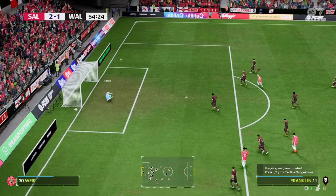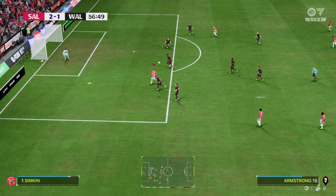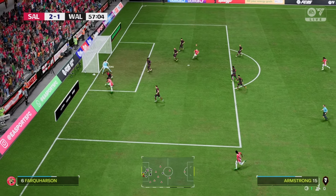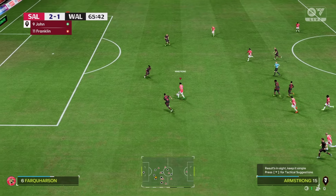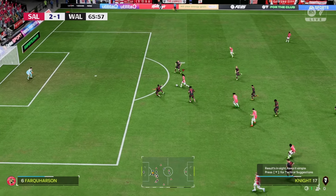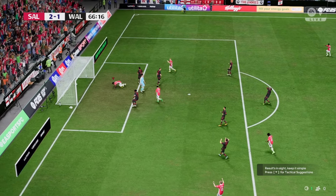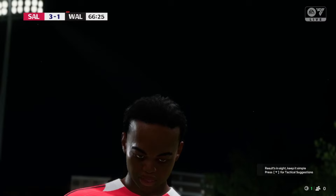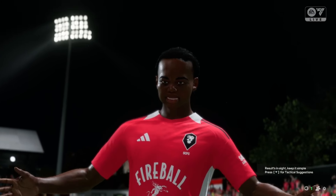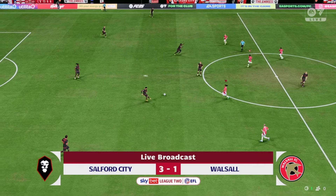De La Fuente almost scores from far out as well — it's just all long shots that look great. A beautiful run from Armstrong but he puts it just wide of the post. Knight is played in behind with a great ball — he takes too big a touch but the keeper doesn't come out and Knight slots it in the bottom corner to make it 3-1. Then with 15 minutes to go Walsall cut the lead back down to one with a genuinely insane ball — I don't know how he made it.